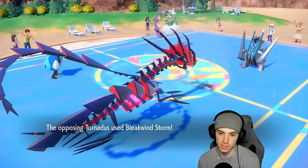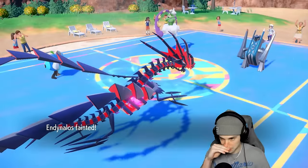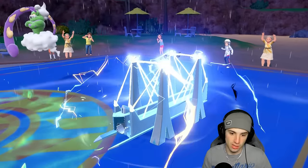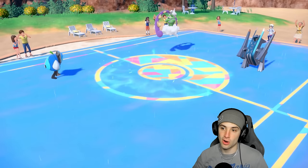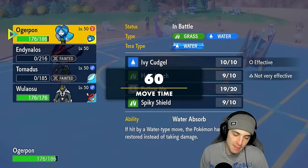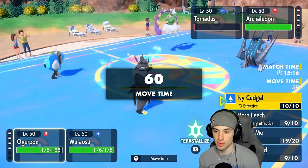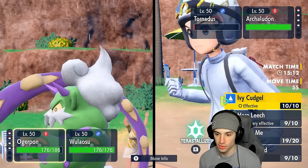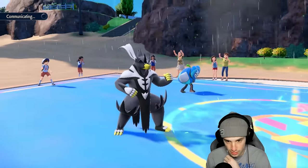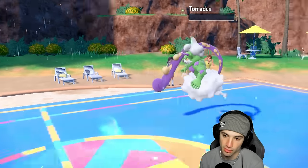Bleakwind Storm flying — can you soak this, Eternatus? You don't. This is tough now — this is real tough. I've got Sucker Punch and Wicked Blow ready. Electro Shot is going to be plus one — we block it though. Rain team is tough. That crit on Tornadus was rough. I think I have to Sucker Punch the Tornadus. We go Ivy Cudgel into this slot and Sucker Punch Tornadus to get rid of it — we don't want Bleakwind Storm landing, as it'd be super effective on both. He does end up going for Bleakwind Storm, so we Sucker Punch and KO.